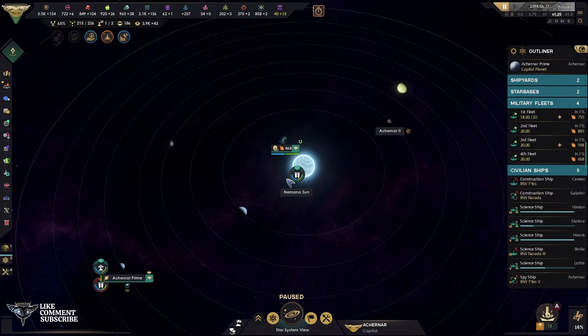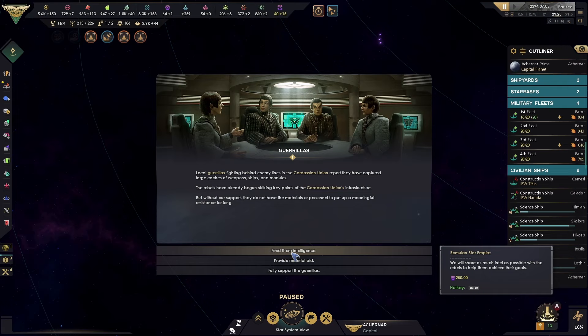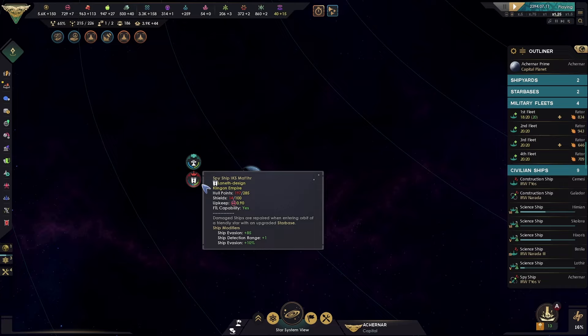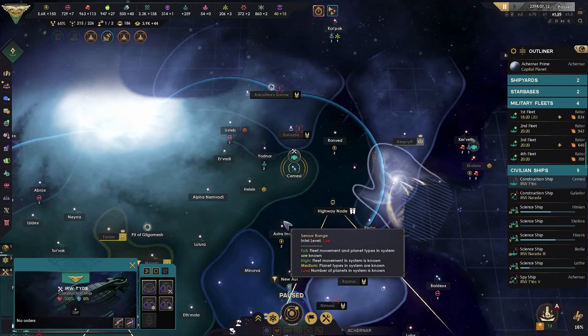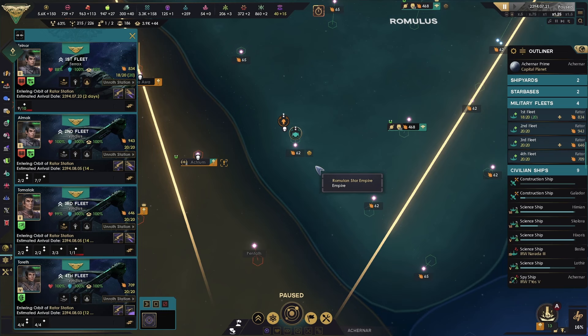Spy detected — the enemy is striking at a Romulan starbase. Tracking enemy targets — it's actually a Klingon spy! Feed them intelligence. That has plenty of influence. Fuel our expansion. There we go — an unsurprising victory.